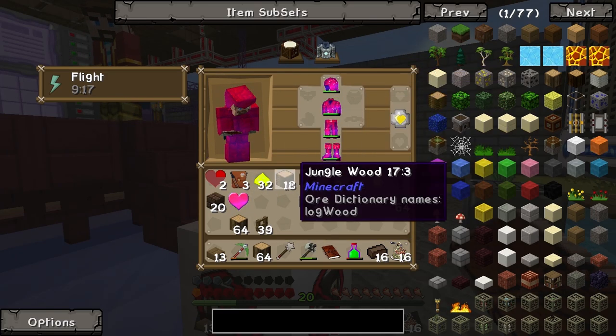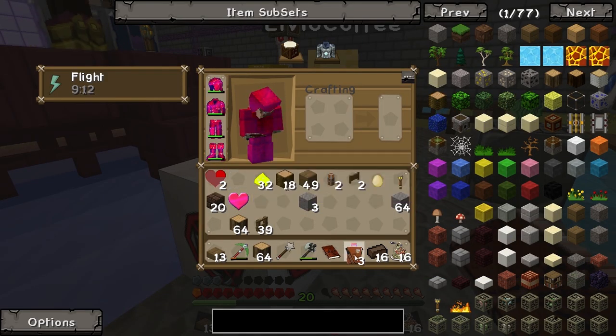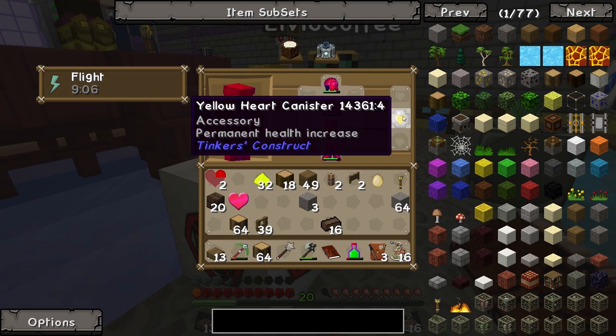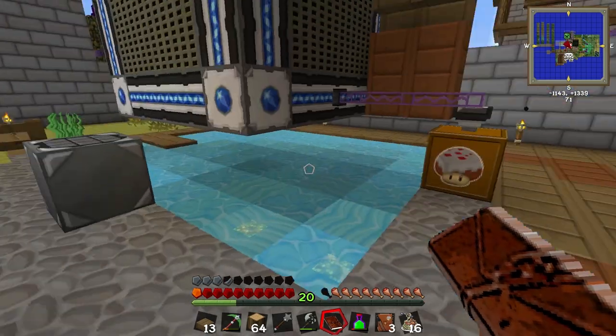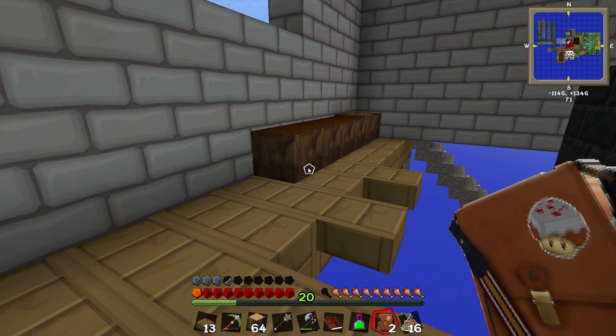Yeah. Where'd you throw it? There we go. Permanent health increase, two hearts worth. Duncan caught mine, apparently. I've used it. How terrible. I got four hopseed saplings, and I got 16 firework rockets, and I got 16 corn seeds.